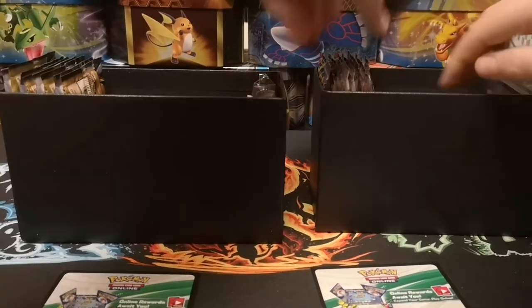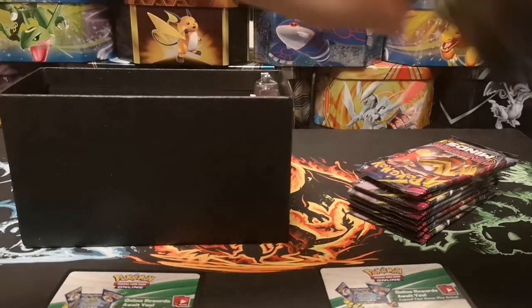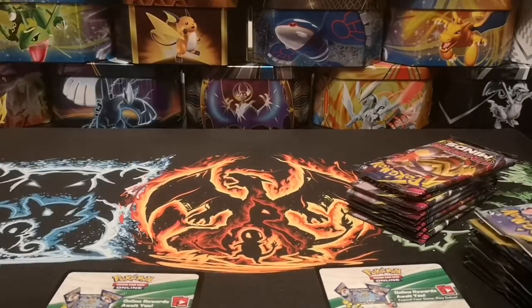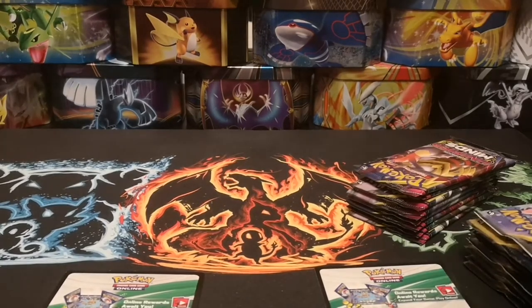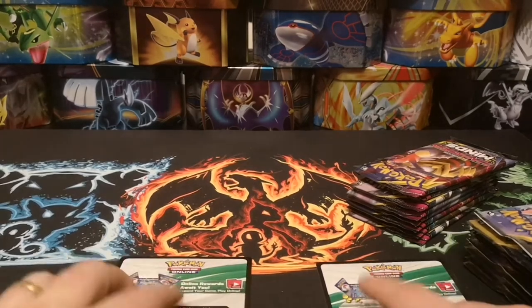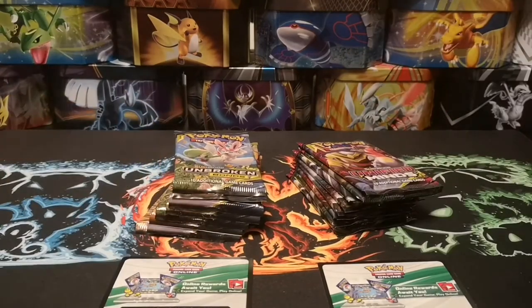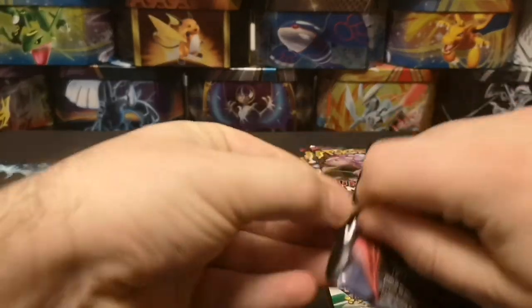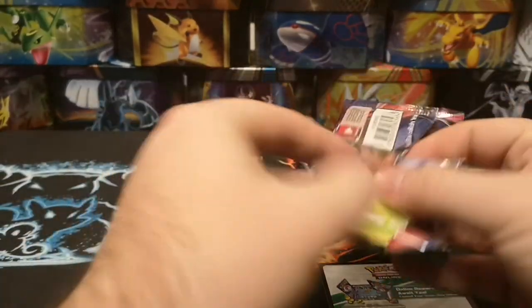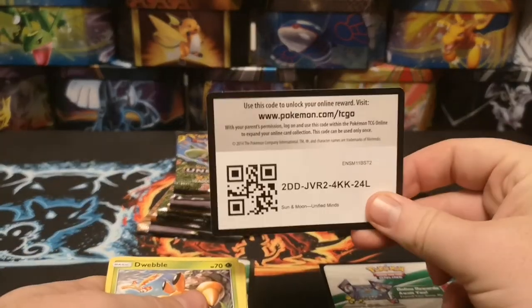So if we take out the packs that are in here and move that box to one side, and we take out the packs from this one and move that to one side as well - I'll reveal those two cool cards at some point during the video to make it fair for people to try and get a hold of them. You can also have the code cards from all of the packs. Without further ado, let's get cracking and we'll start with the Unified Minds pack.